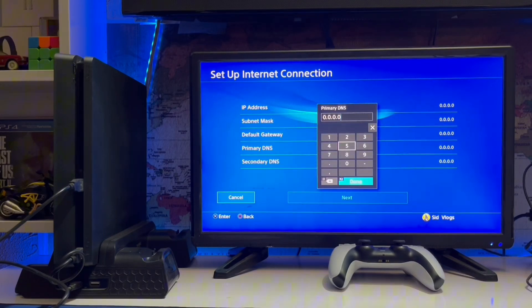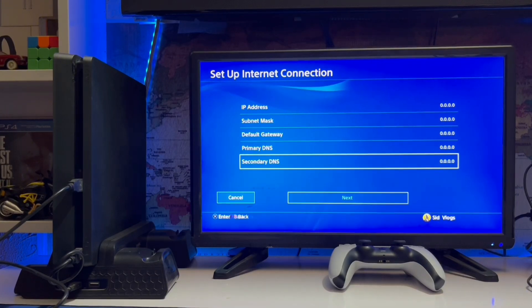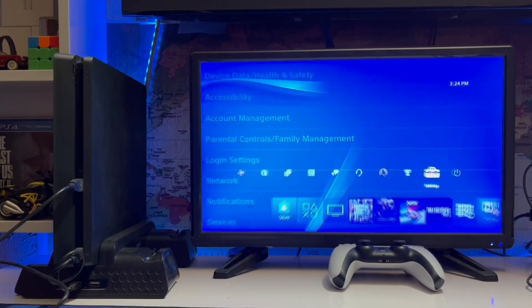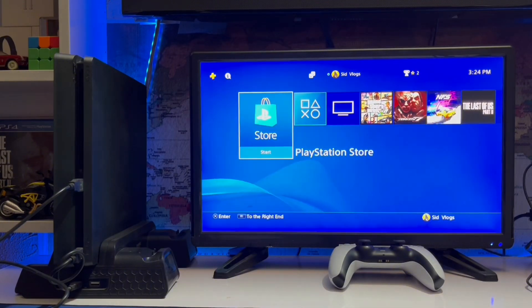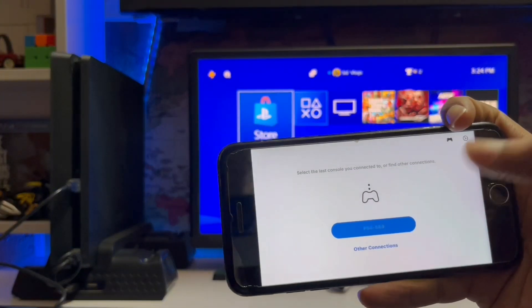Set the primary DNS to 8.8.8.8 and the secondary DNS to 1.1.1.1. Change it and then connect again. Your connection will be better than before, and then go back to connect your device again.